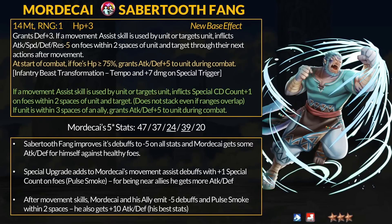Next up we have Mordecai, a Blue Beast Infantry unit, continuing the beast refine trend. His Saber Tooth Fang didn't really get changed from before — it grants a flat +3 defense, and if a movement assist skill is used by or targets Mordecai, it inflicts -5 to all stats on foes within 2 spaces through the next action after movement. At start of combat, if the foe has more than 75% HP, grant +5 attack and defense during combat. He will also get the new beast infantry transformation bonus: tempo and +7 damage on special trigger.